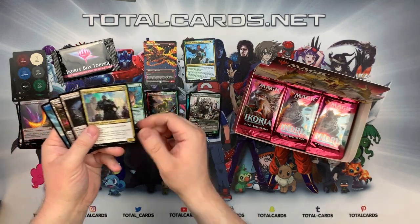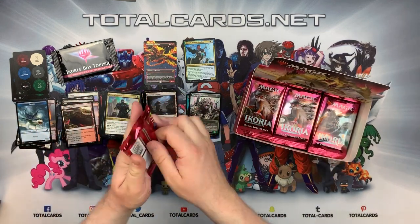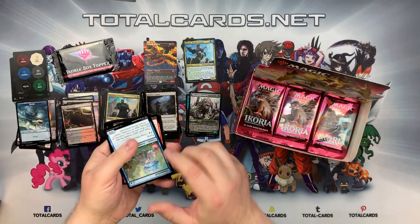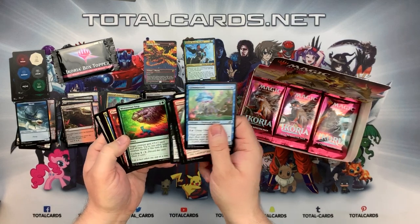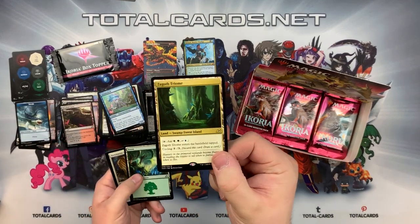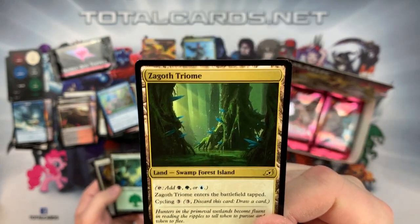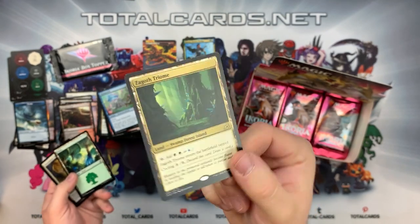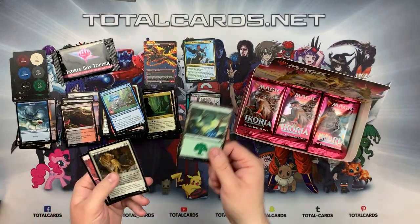Interesting card - we got Bonder's Enclave again. I love how colorful this set is. We've got one of our Trilands - the Zagoth Triome. Look at the art - gorgeous! It's a Swamp, Forest, and Island. Taps for black, green, and blue. It enters the battlefield tapped and has the cycling ability. Fantastic. And we also got a foil - our Huntmaster Liger. Interesting card - obviously if you want to make that sort of Cats deck it's a really decent card for that.